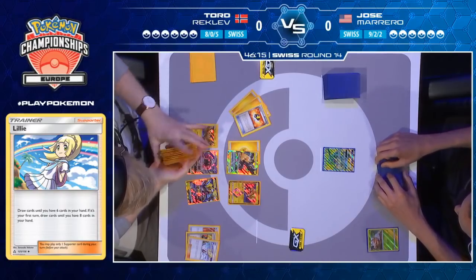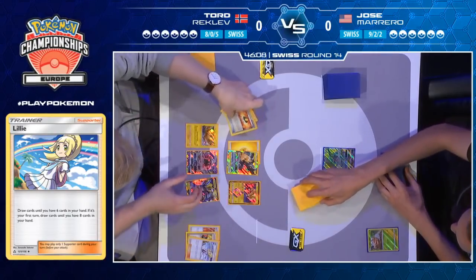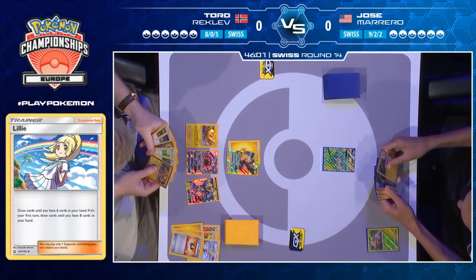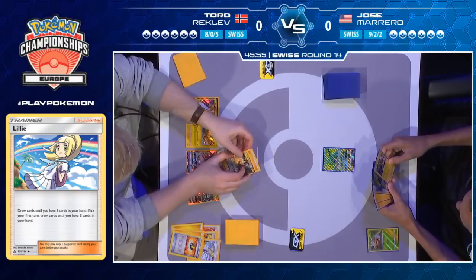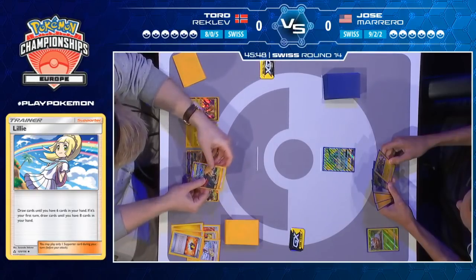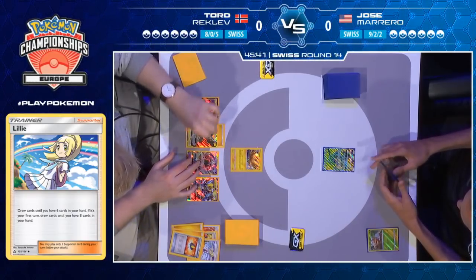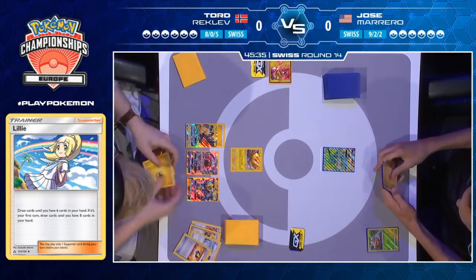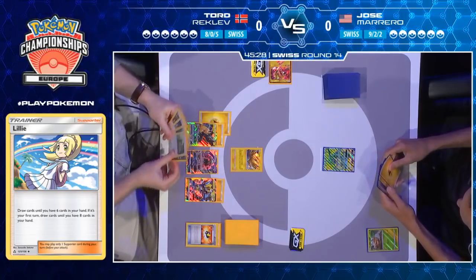Tord with that Zeraora already in play could simply retreat his Pikachu and Zekrom this turn and then do a Dance of the Ancients next turn, knowing he's already holding Escape Rope and Guzma — so many options here. Tapu Koko goes to the hand, Viridian Forest ready to use if he wants, but he might not play it down just yet. He actually opts to retreat to the Zeraora, then chooses the Zapdos at the end — powering up both Zeraora and Pikachu Zekrom with one energy each, and already threatening a lot of pressure on Jose.